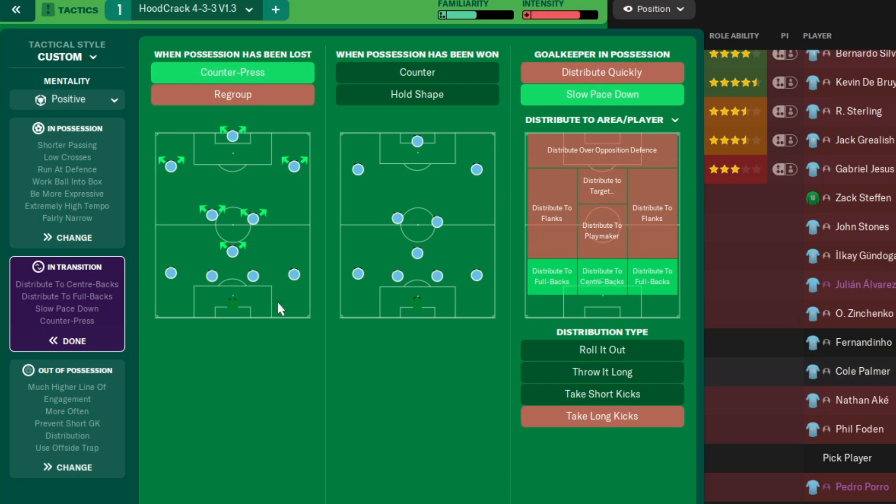In transition: counter press on, we're not having counter — normally we've always got counter on, but here we've got counter press. Slow the pace down, distribute to full-backs, distribute to centre-backs. A little bit different for a change.